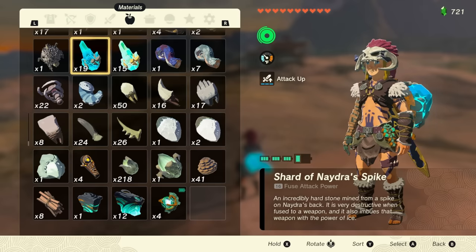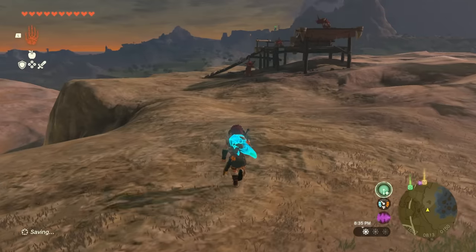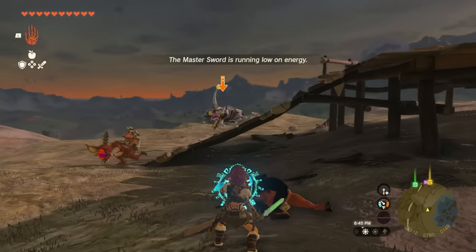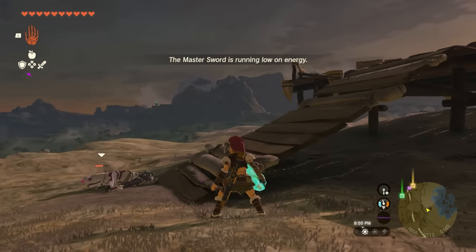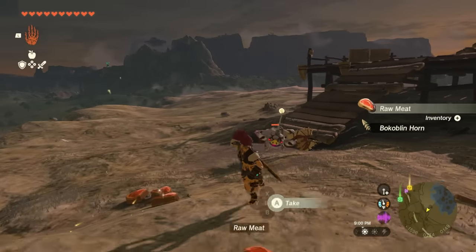This time I'm fusing Naydra's spike to my shield. Naydra is an ice dragon, and these spikes are all over its back. Running up to enemies — when you just shield, nothing happens, but when you do a shield parry, boom — you can keep knocking these guys out. Silver Bokoblin frozen. It freezes enemies and gives you a nice advantage to just attack them.